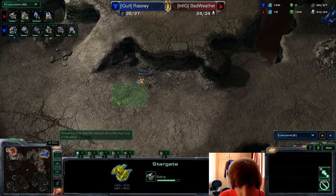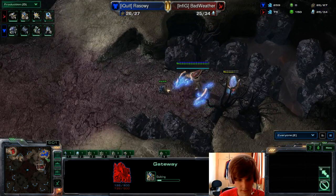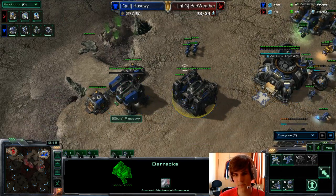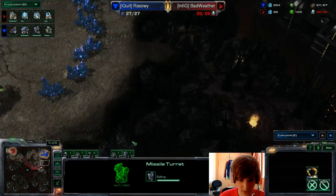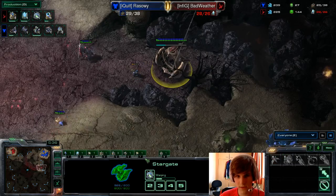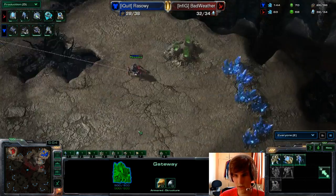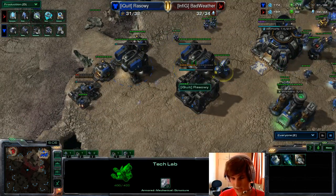He's sending a probe so he can get another pylon next to it. He has three gates, so he'll be looking to put pressure on RazorWee's front — if RazorWee doesn't make any bunkers he'll be in serious trouble, since three-gate stalker pressure can be quite deadly if you don't defend well enough. RazorWee has two barracks and already an engineering bay, getting a turret in his mineral line. The oracle won't do much except maybe kill some marines. Simon just rebuilt the pylon, and RazorWee is already throwing down a bunker.